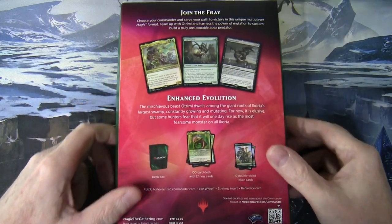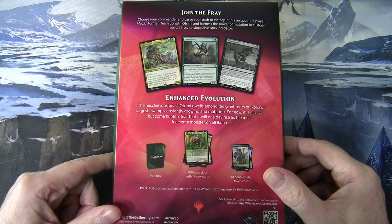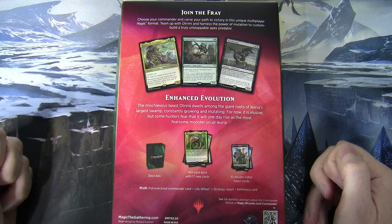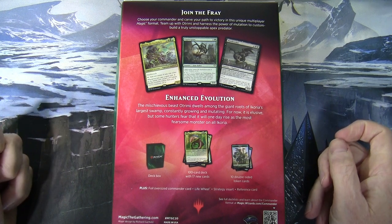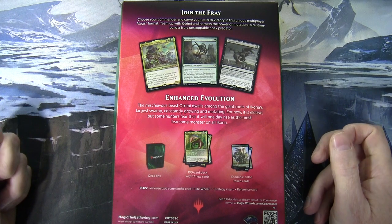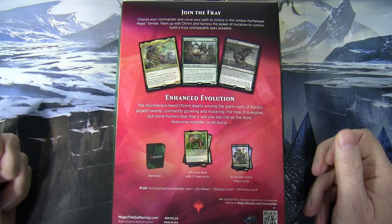On the back you can see the normal contents listed, same as the other decks. The Mischievous Beast Otrimi dwells among the giant roots of Ikoria's largest swamp, constantly growing and mutating. For now it is elusive, but some hunters fear that it will one day rise as the most fearsome monster on all of Ikoria.